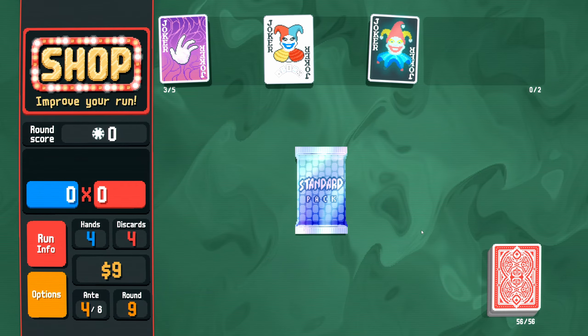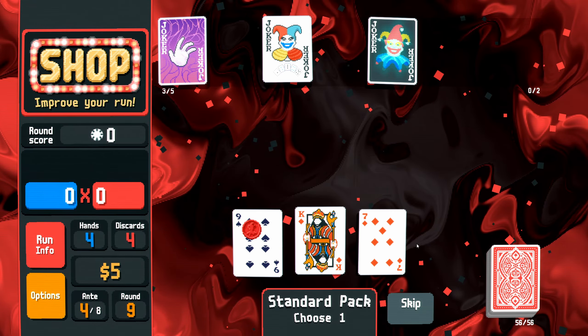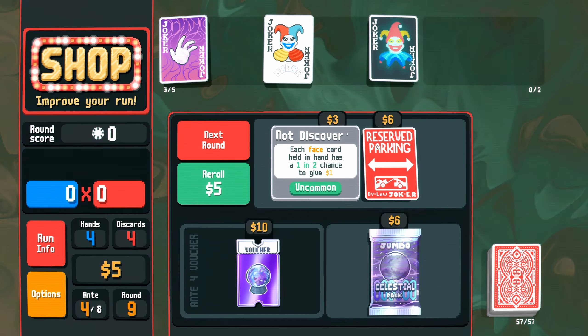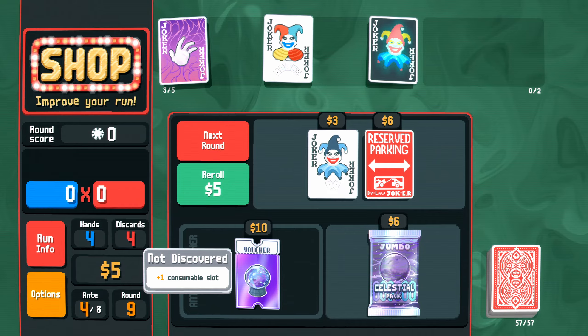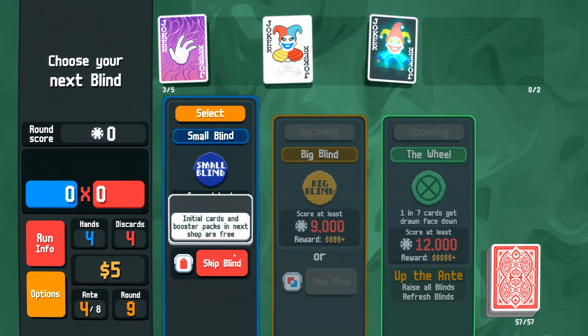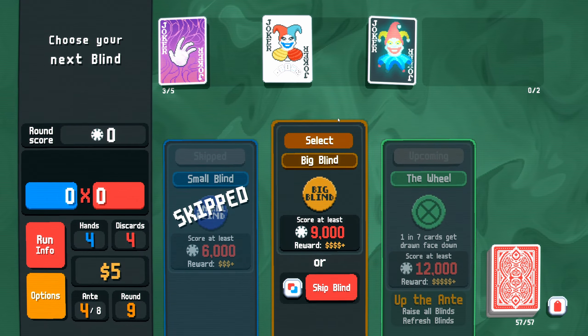Perfect — that was really fortunate! We got an achievement — I didn't realize you could get a royal flush with only four cards, that's pretty sweet. A new deck and a new joker have been unlocked because we scored a big hand. A couple of joker options: plus 8 multiplier if a pair is played, and one where each face card held in hand has a 1 in 2 chance of giving a dollar. We now have 56 cards in our deck.